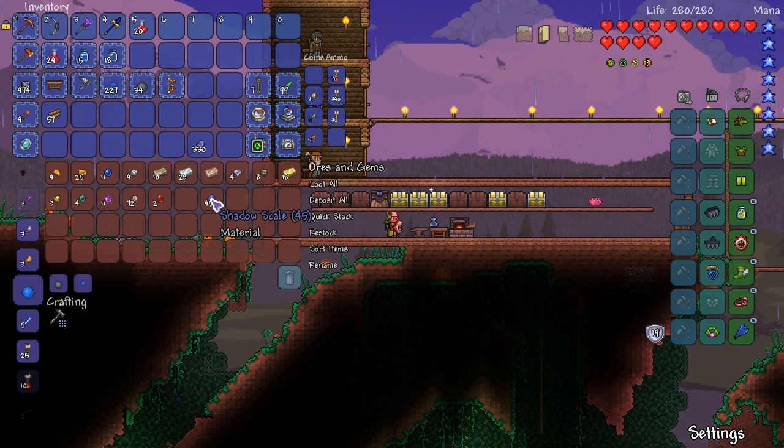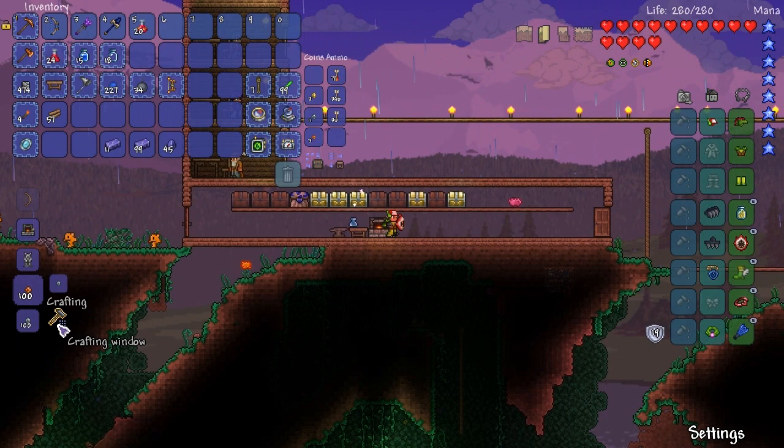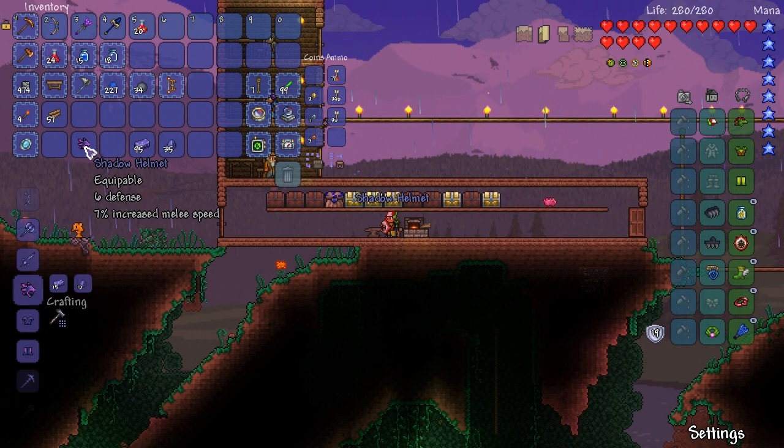First things first, we have some demonite to deal with. We have a bunch of demonite that we actually need to smelt up. Going to smelt all of that now. Okay, so that's giving us quite a lot. Awesome. So what I'm gonna do is I'm probably going to craft myself a full set of armor, just because we can.